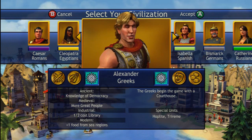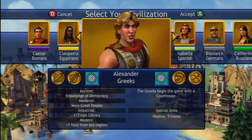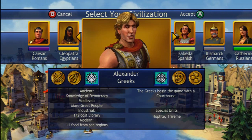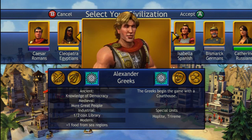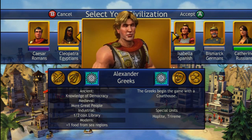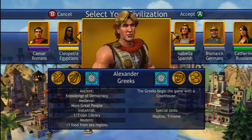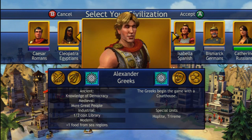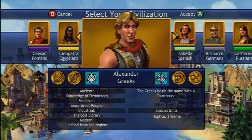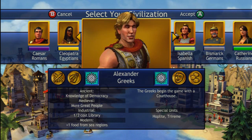The additional bonuses the Greeks have include more great people, though it's strange because that works against democracy since the capital under democracy doesn't get any culture, making it hard to get culture points at first. The industrial bonus is nice, and so is the modern bonus. Half-cost library and plus one food from sea regions are both nice, though the food one is kind of weird since at that stage people aren't really focusing on growing cities. Half-cost library and more great people are probably their best bonuses.